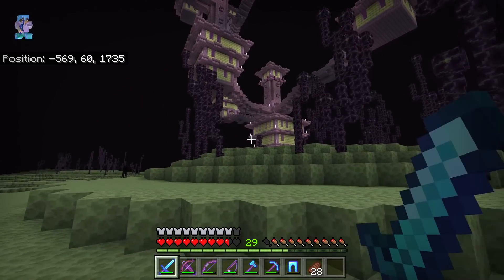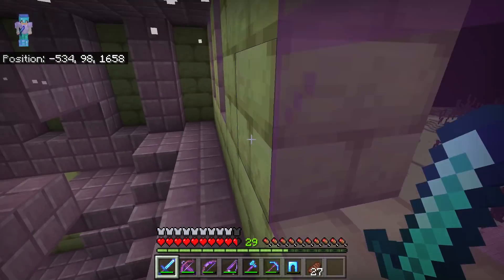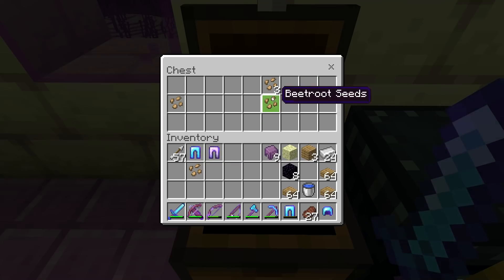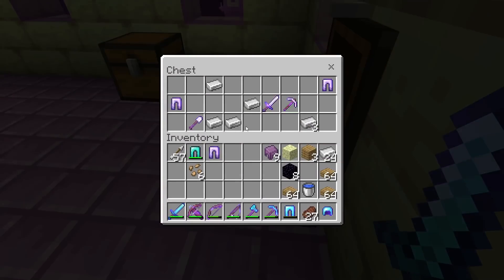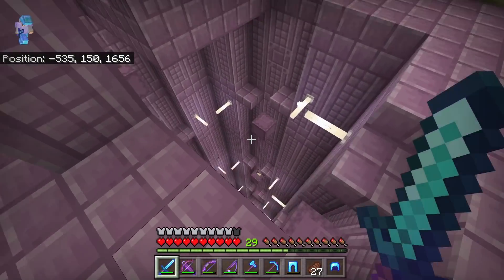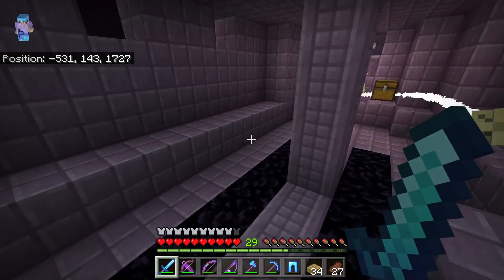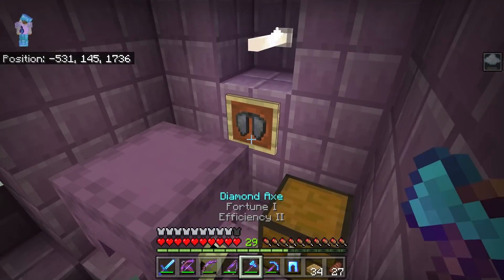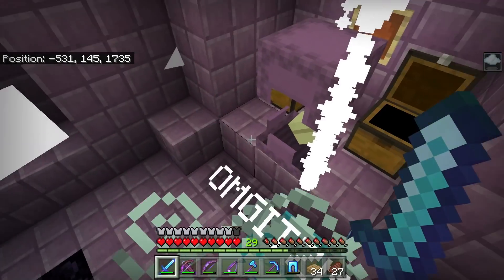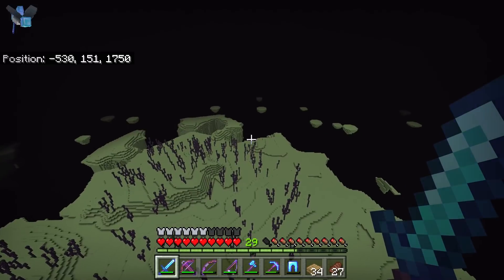We finally found another end city and this one has an end ship — the elytra should be in there! First let's raid the building over here and then get the ship. I found some more chests — got diamond stuff, Protection 4, let's go! There's another ender chest over here, some iron gear, and diamond gear. The shulkers are actually helping me right now. Get ready — about to get our first elytra. There it is — yes, I got it, let's go!